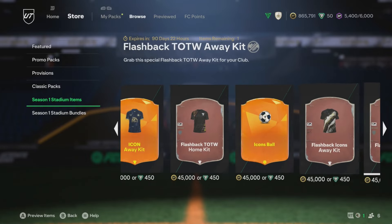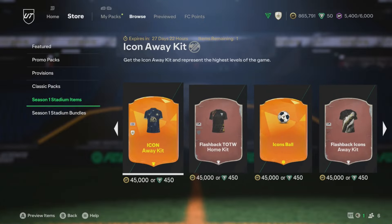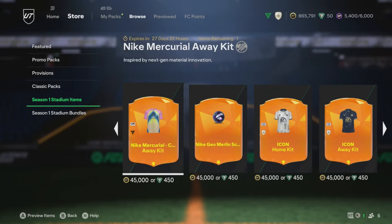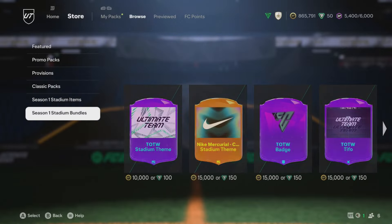And where is the home kit? Somewhere along here — and there it is there. So two kits: the home kit and the away kit. If you want to go ahead and buy them in a bundle, you can also do that under Stadium Bundles.